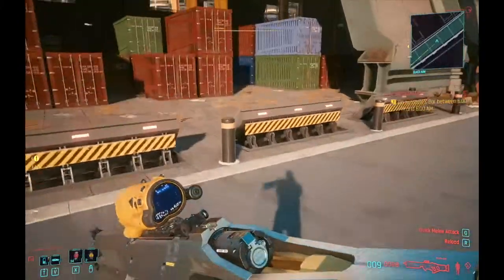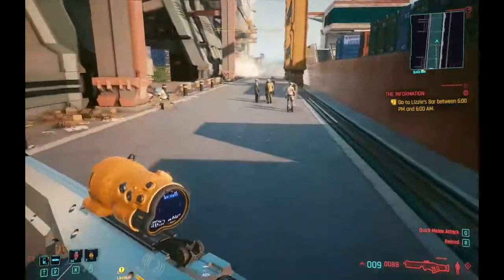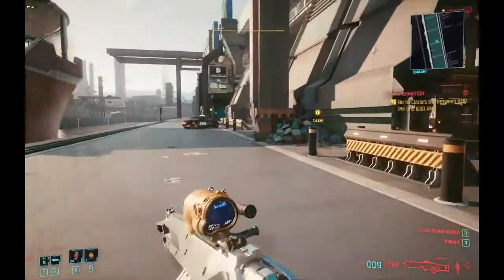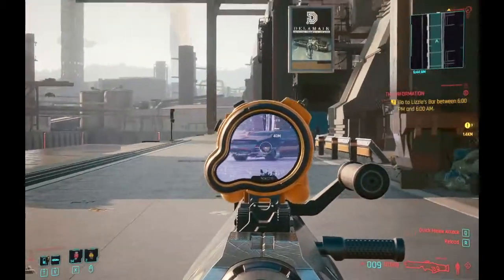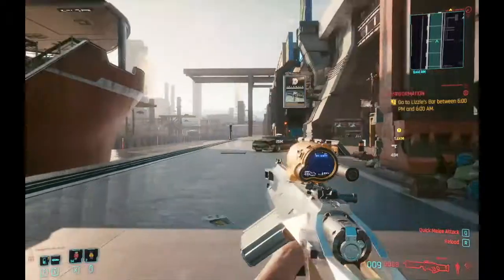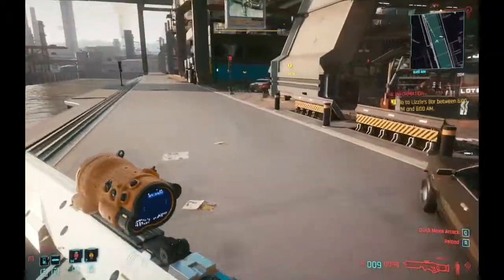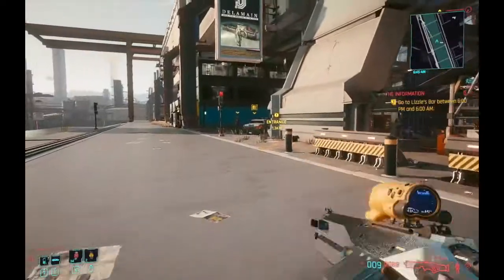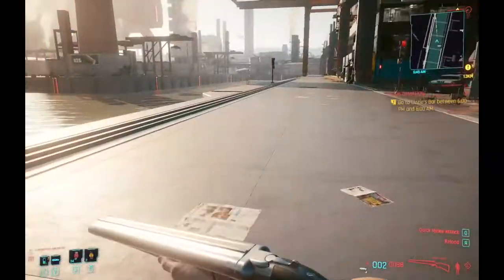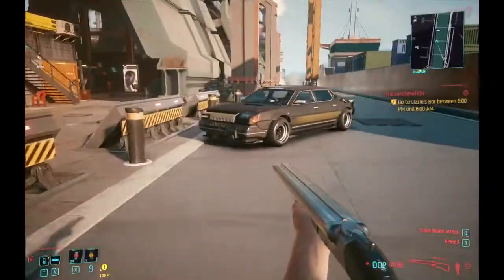Alright guys, we're back with some more Cyberpunk. I've been doing some side quests, getting used to the mechanics. We got this sick looking sniper rifle - holy cow, this is amazing, look at this thing! I don't think it does any damage, but we also got this awesome shotgun. Looks pretty shit, not gonna lie, but it's really good.